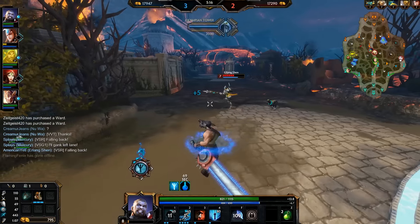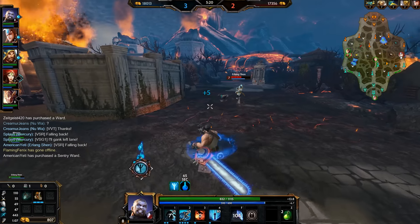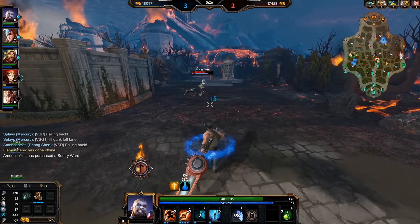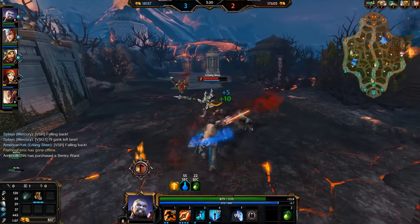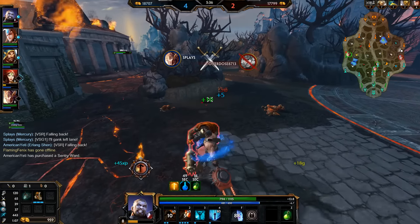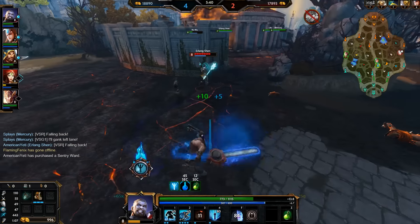I'm going to play a bit aggressive on him right here. We didn't get a ton of damage on him there, but we did out-damage him a little bit — not by much, but it was a little, which is not bad. We are level eight and he is still level seven. I'm just going to go for the wave clear here. It looks like another kill — Mercury getting kills is all we need to see right now.